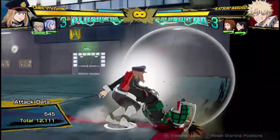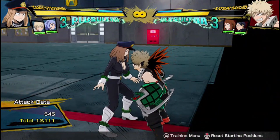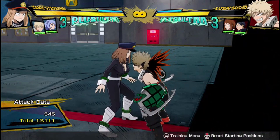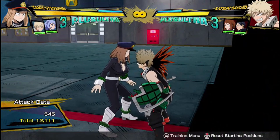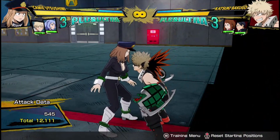Bakugo's back and I'm back at full meter, so that combo essentially cost me nothing, because I gained everything back that I used in it. That is ridiculous — 12,200 damage combos, completely free, basically.